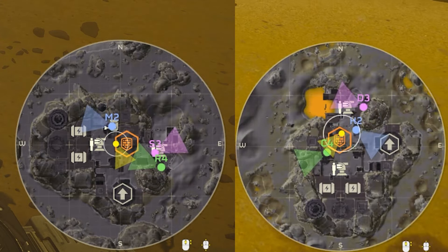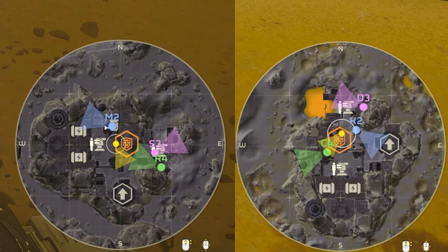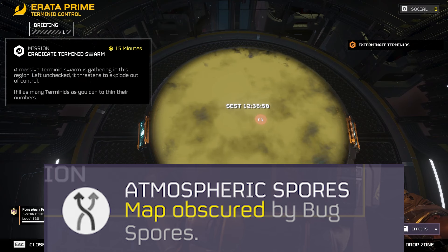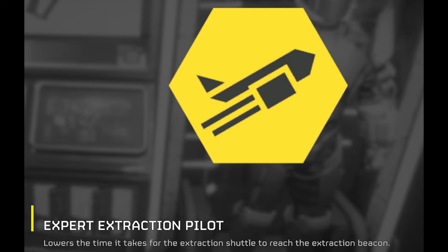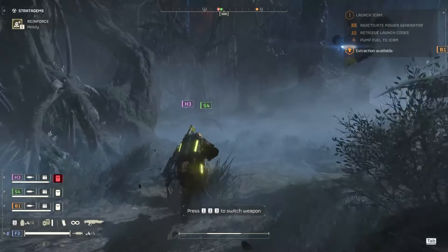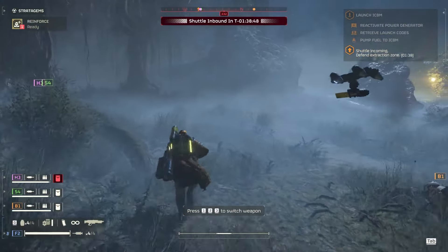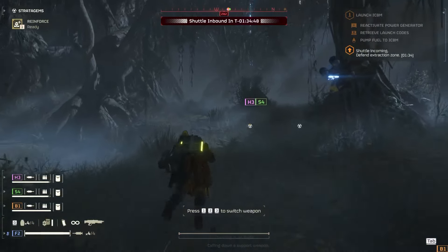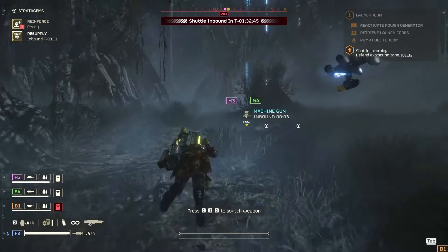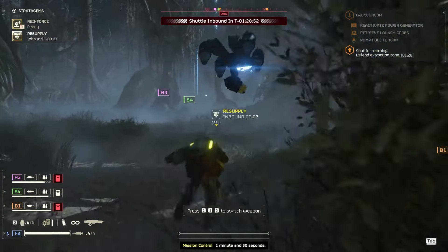The baseline radar is quite strong at letting you know when enemies are close enough to be an issue, and a boost to the already large radius is outright unnecessary. To make matters worse, there is a terminated modifier that makes the radar completely useless. Expert Extraction Pilot is just straight up useless. If it reduced the Extract Timer by 75%, it would be a reasonable pick, but it only reduces the Extract Timer by a whopping 20 seconds — far less valuable than a Health Booster or Muscle Enhancement over the average 25-30 minute mission.